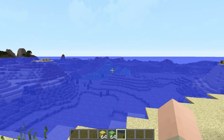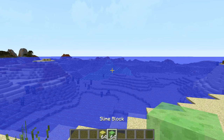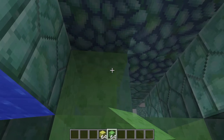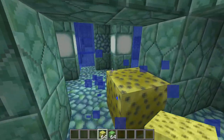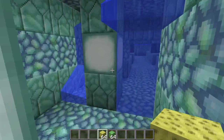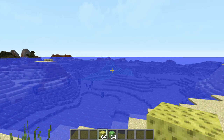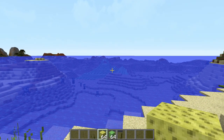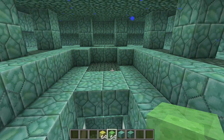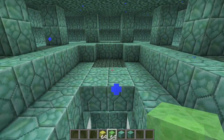Step one is pretty straightforward: you need to find an ocean monument and conquer it. I highly recommend using slime blocks because you can easily place and remove them even while elder guardians might still be alive. Then kill the elder guardians, go into the sponge rooms, get the sponges, and drain all the water out of the ocean monument. You don't need to destroy any blocks of the outer shell for that. Once done, it should be pretty peaceful inside.